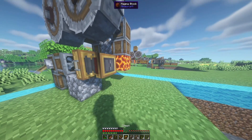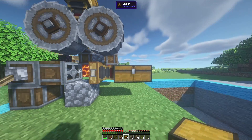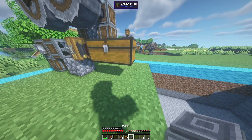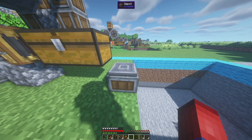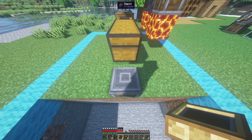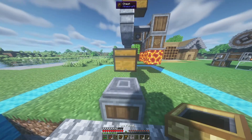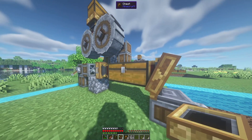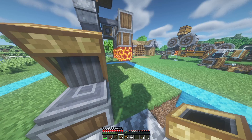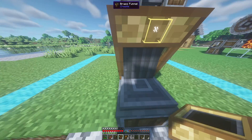If we put a ton of ores in, it's going to overflow really quickly and mess up our system, so a solution is to place a double chest. Then our next very unique step — we're going to take a depot and place it there, then take a brass funnel. If you shift right-click on the chest, it will now pull items out of the chest and place them on the depot. The idea is that it places our items on the depot and we're going to wash them by shooting water with a fan at the depot. While items sit on the depot, they can't despawn.